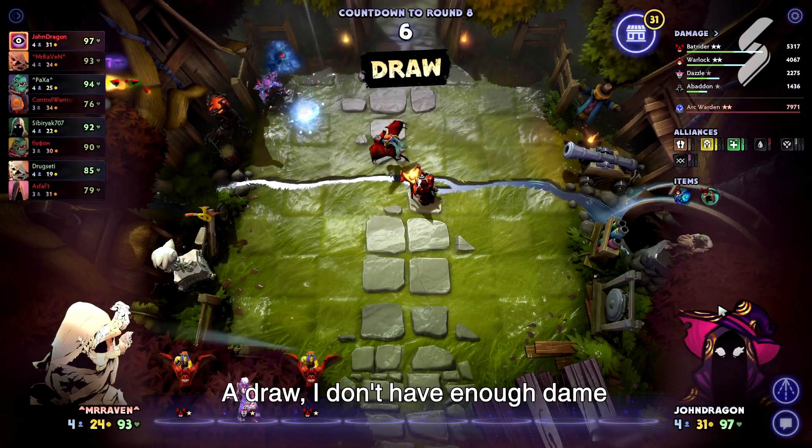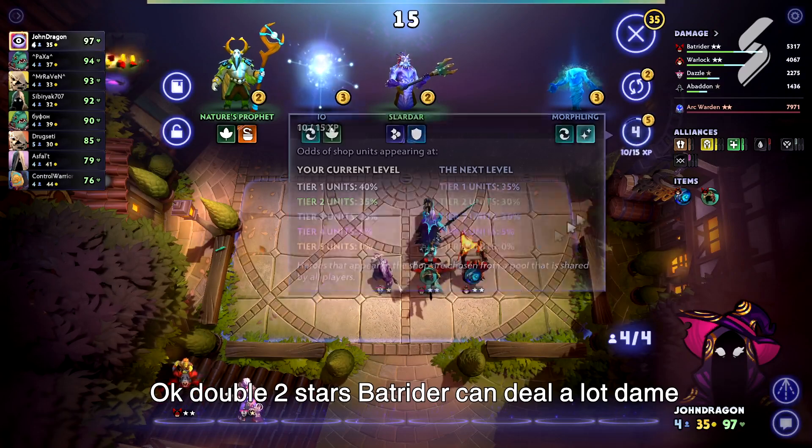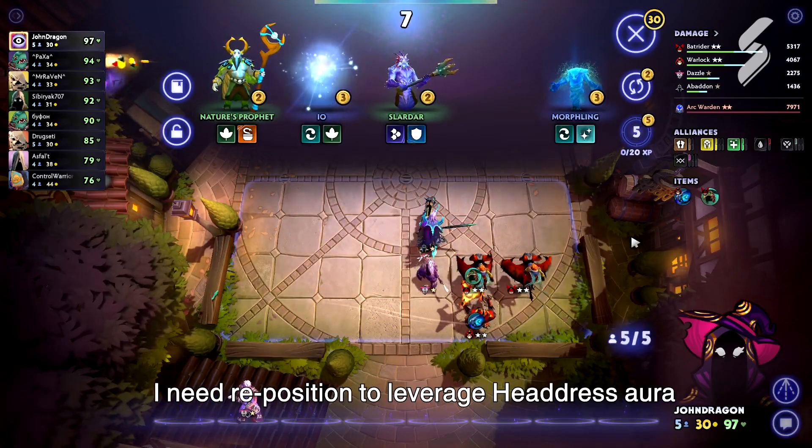A draw — I don't have enough economy. Okay, double 2-star Batrider can deal a lot of damage. I need to reposition to leverage Headdress aura.